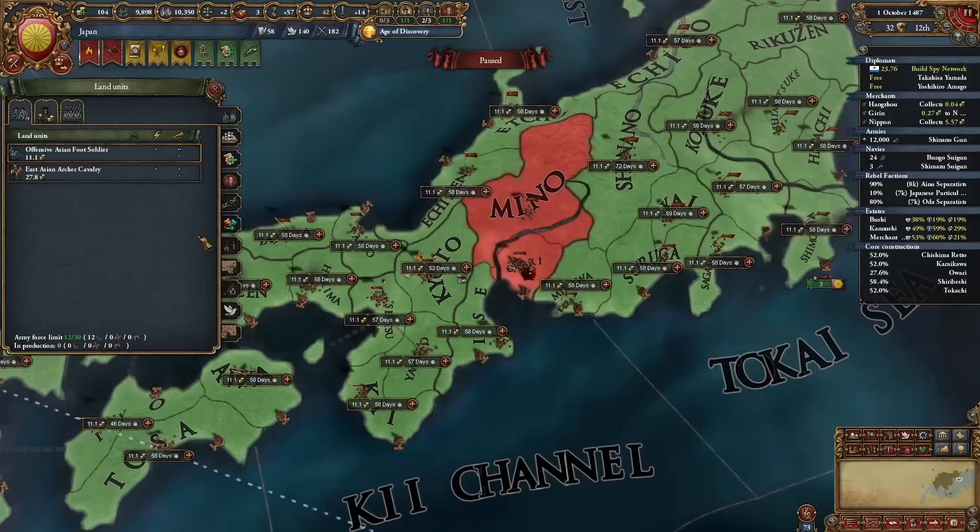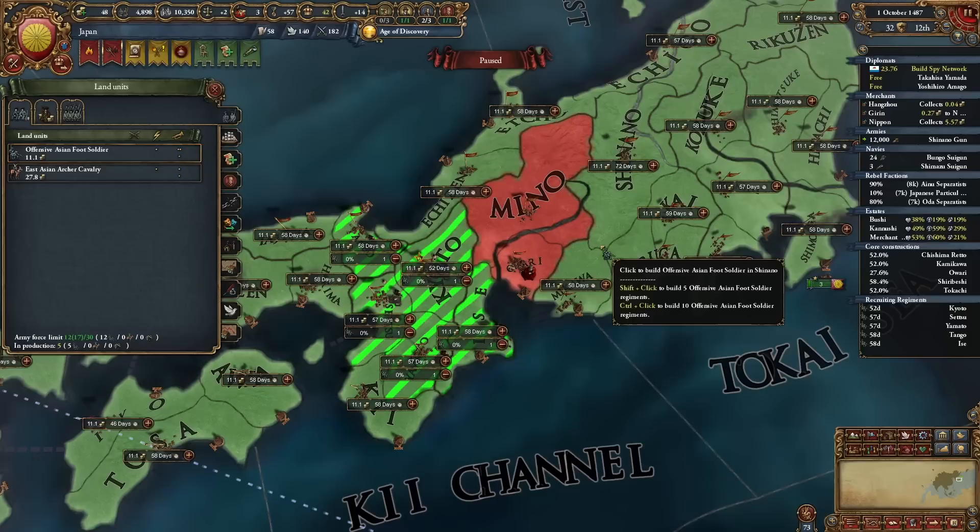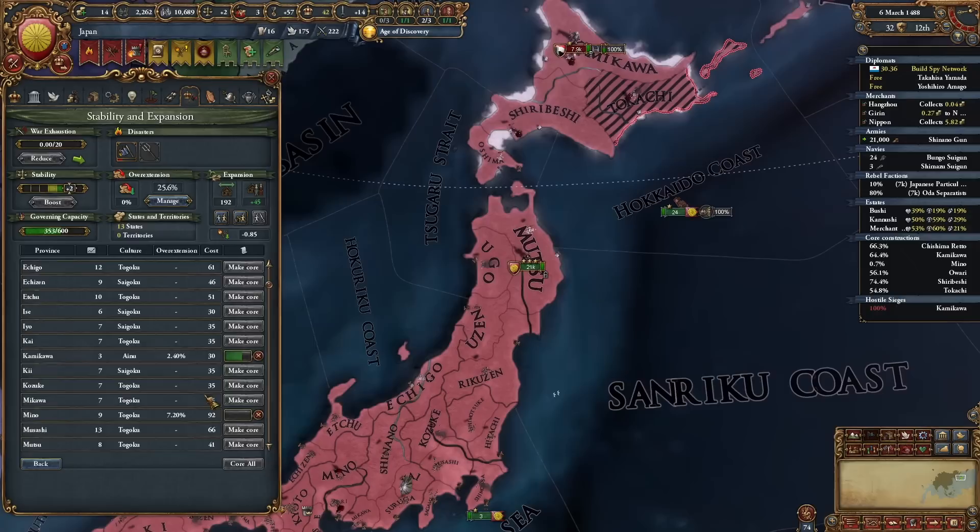Another thing people ask me: if you're in the macro builder and you click shift when you've selected the units and left click on a province, you build five of that type. Something I just want to share because I'm building up my army now and people did ask me how I did that. Shift plus left click - five of one type. Everything is being cored now.